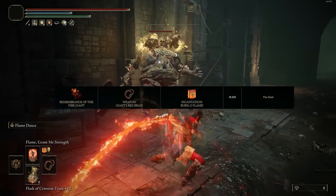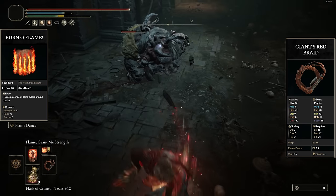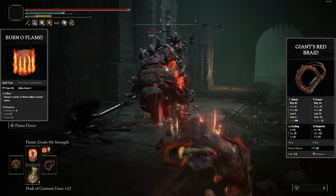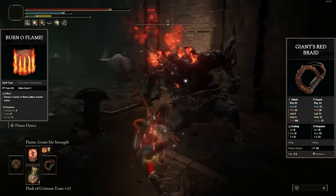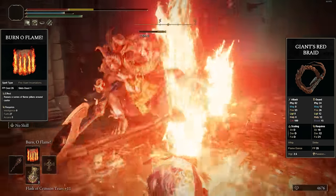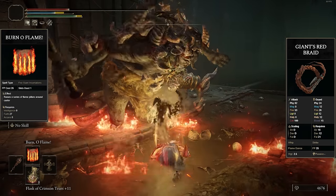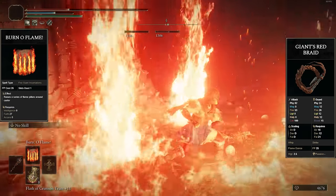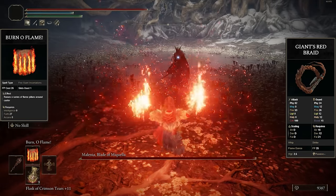The second least important Remembrance to duplicate is the Remembrance of the Fiery Giant. This contains the Giant's Red Braid whip and the Burn O' Flame incantation, of which Burn O' Flame is just going to be the better option by a lot — this thing can output a lot of damage. Every single one of those pillars can hit very hard, send smaller enemies flying into the air, doesn't consume much FP, and you can fully charge it to further enhance the damage.